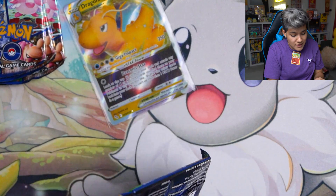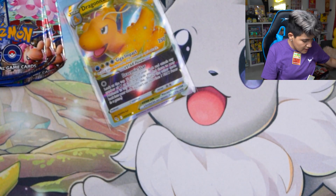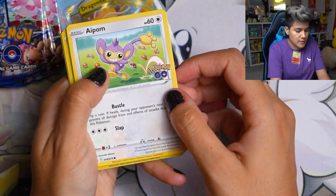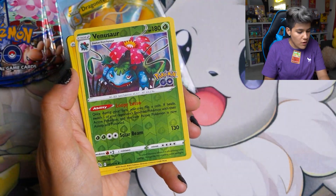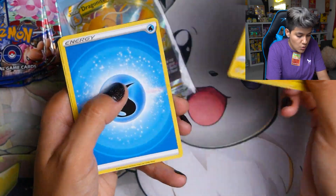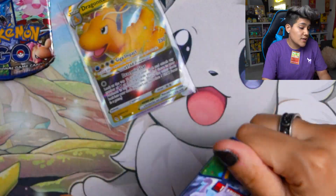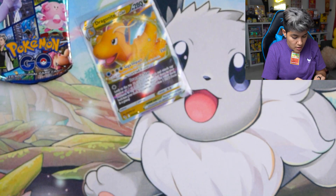Last pack here from the Pokeball, and then we'll move into the Ultra Ball and see if we can get just as good a pull. So far amazing — we got a Ditto and a Dragonite. We got a Magikarp, Onix, Venusaur Reverse, and a Pikachu Pokemon Go Holographic. Also, in this set there are an array of Rainbow Rares, alternate arts, and Radiant cards, which I think would be really cool to pull. I would love to get a Blastoise or Venusaur Radiant card, or even more Ditto.